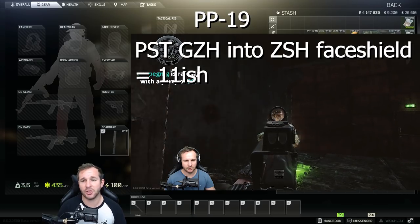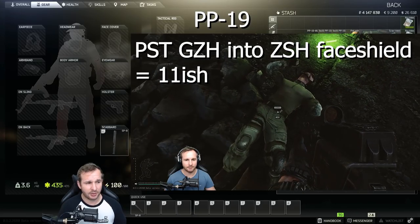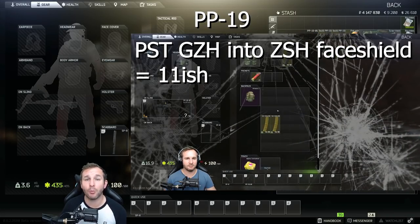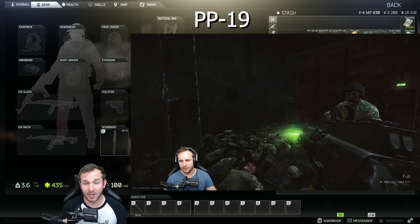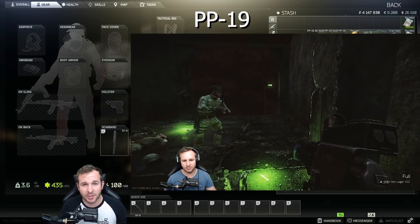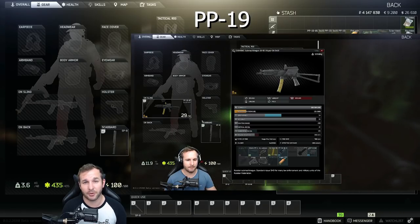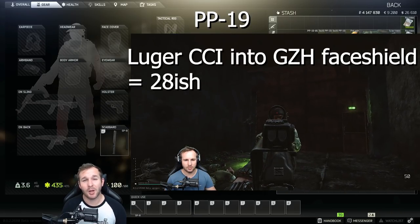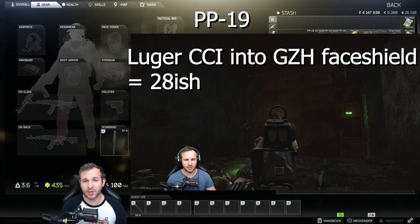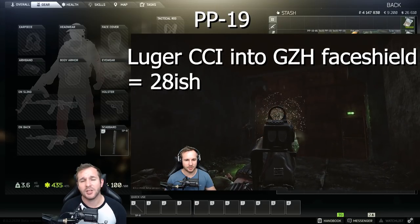The argument I get a lot is: do you use PST, PSO, Luger ammo, or RIP ammo? The PST GZH ammo has 56 damage and 18 pen. All the other ammos have less pen but more damage. If you shoot someone in the chest and they're not wearing armor they have 80 health, so with two bullets at 56 damage you're killing them in two shots. If you use any other ammos, none of them do 80 damage so you still need two shots. The only exception is the RIP ammo, but then you're using a very expensive round hoping they're not wearing armor. When you go to the head, the head has 35 health, so shooting someone in the head with any 9x19 ammo drops them in one shot.